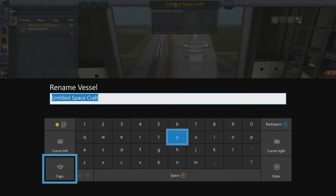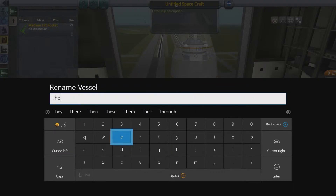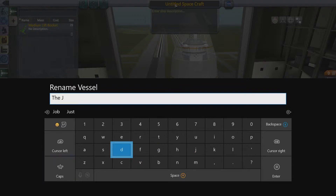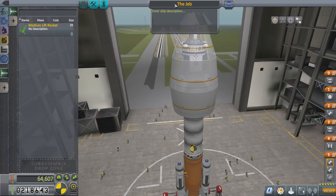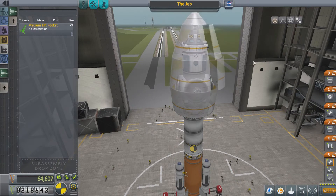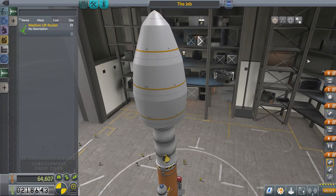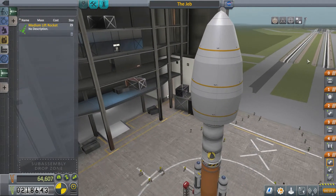This is going to be titled in honor of our first fallen — nearly had a typo there, I am very sorry, that was a typo, I was going too fast on the controller. We are naming this vessel 'The Jep.' A lot of Kerbal Jebediah Kerman pages on social media all seem to love Jebediah, and this is in memory of our Jebediah. We killed him and we're sorry.